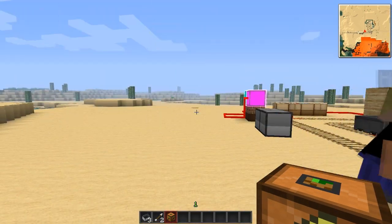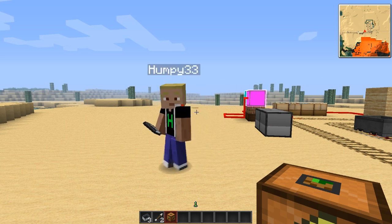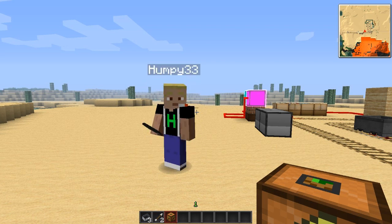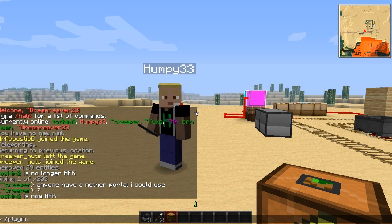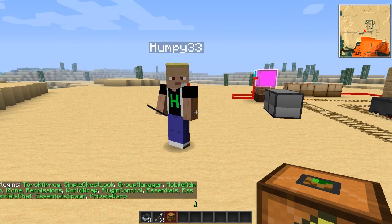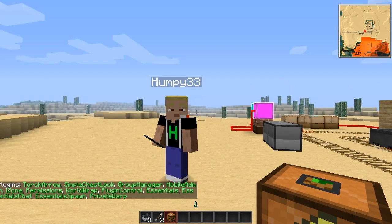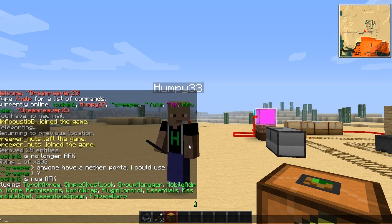We're going to cover the plugins so everybody is protected — I shouldn't have to go through and wipe anybody's noses on the server. We have iZone 7.1. I'm going to type in /plugins right here: Torch Arrow, SimpleChestLock, Group Manager, MobileAdmin, iZone, Permissions, WorldWrap, PluginControl, Essentials, EssentialsChat, EssentialSpawn, and PrivateWarp.